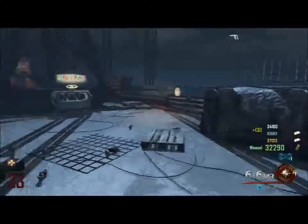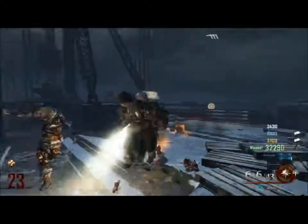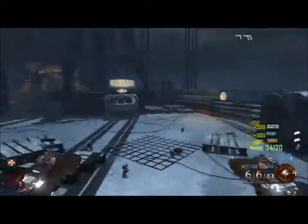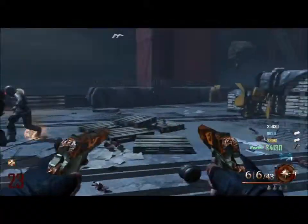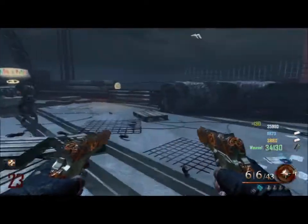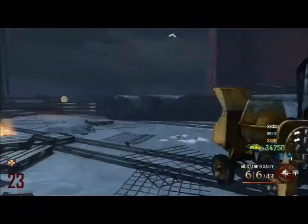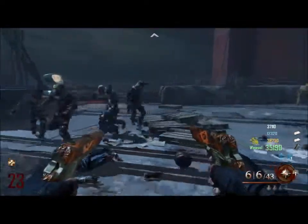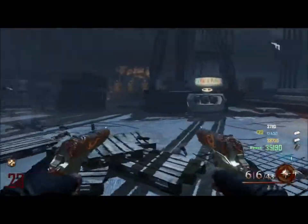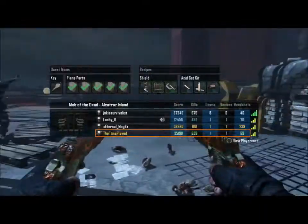First, there's a jail cell near the warden's office and it has a poster in it. You can either throw a grenade or throw the hell's retriever at that poster — you do not need to have the hell's retriever to do this. You go into afterlife mode, then go behind the jail cell and zap the spoon you see lying on the ground in a really big crack.